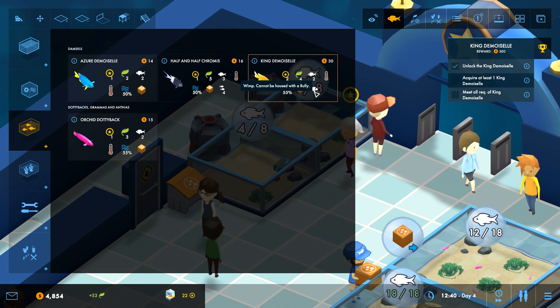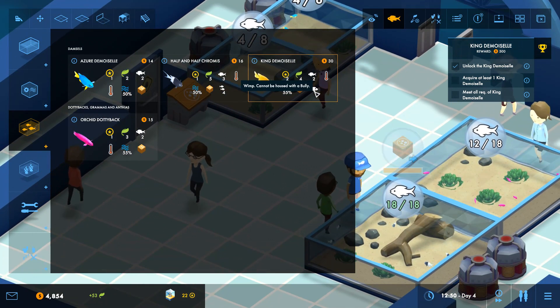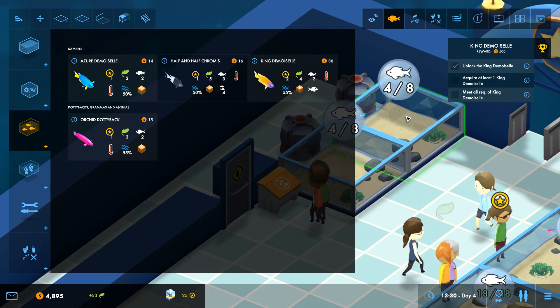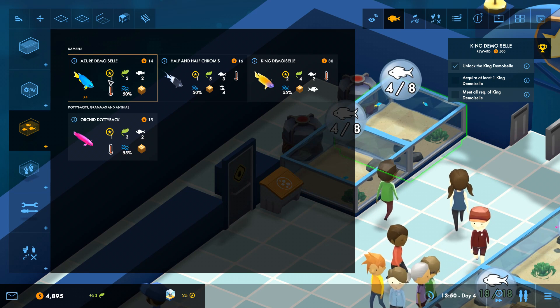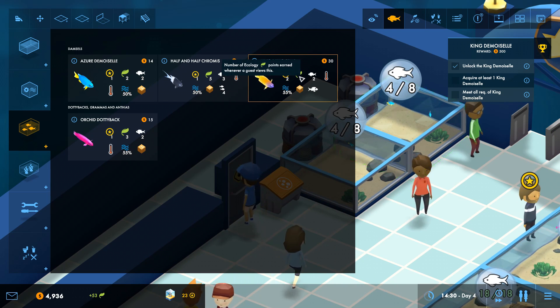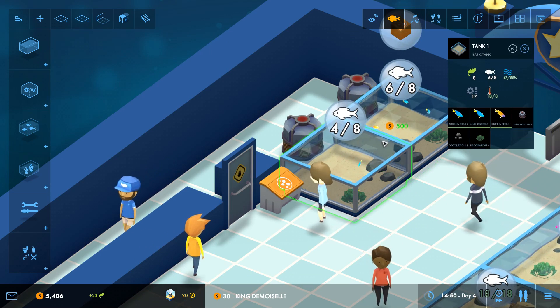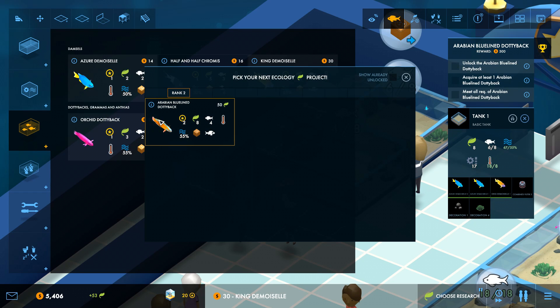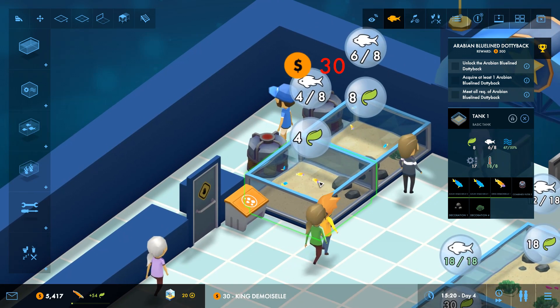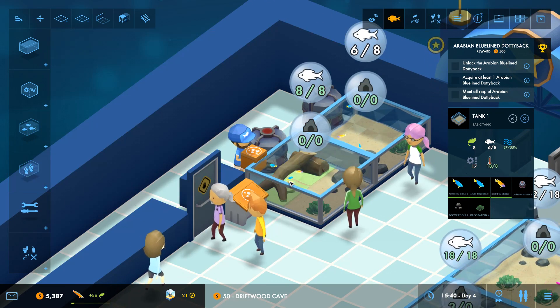The King Demizella is a wimp fish — we're going to get aggressive fish later, so we have to remember it cannot be with aggressive fish. What are the requirements? It's a size 2, so it can definitely go in the small tanks. Similar water qualities are needed, and it eats orange pellets — same food as the Azir Demizels — so it would definitely fit in that tank. We're going to stock both small tanks with two King Demizels. We also got an Arabian Blue Line Dottieback — now he's a bully, one of the fish that would pester a wimp fish, so we definitely don't want that in the same tank. We'll research that guy since he's our next fish. Let's put some driftwood in to make everyone a little bit more happy.